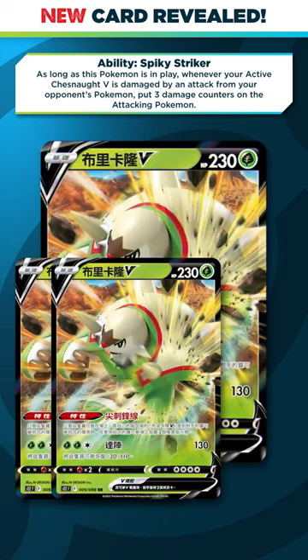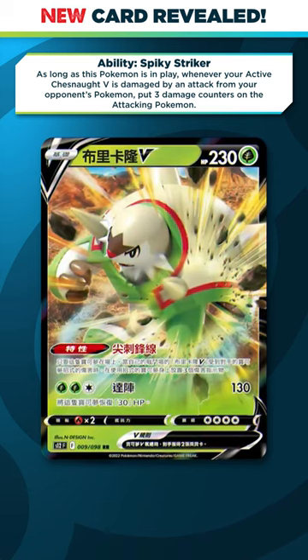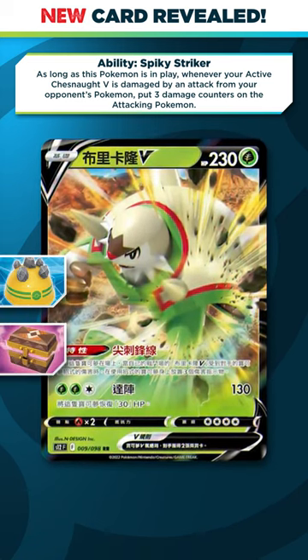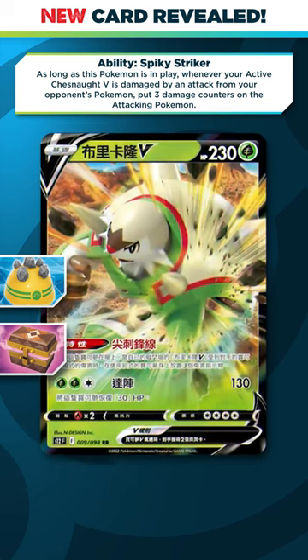So if we have four Chestnut V in play, our opponent's going to take 120 damage. And if that's not enough, you could even play something like Rocky Helmet or more notably Box of Disaster to force your opponent to take up to 200 damage whenever they attack into your Chestnut.